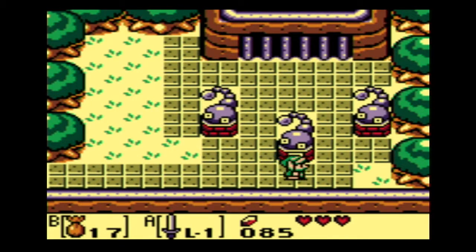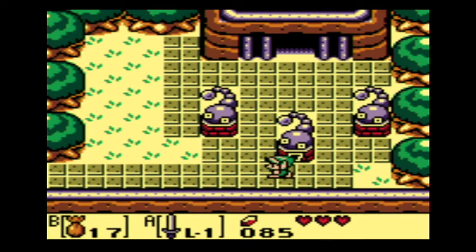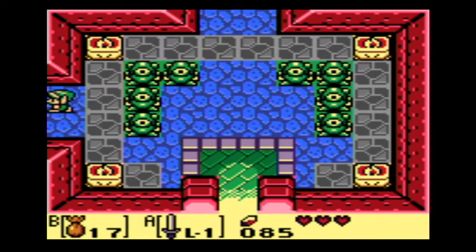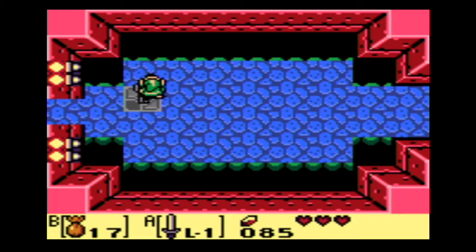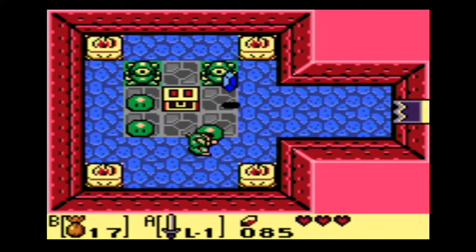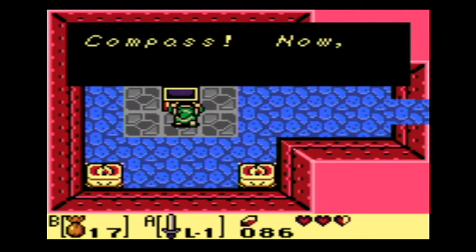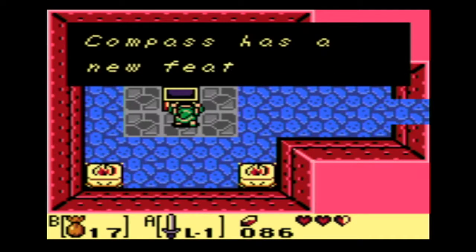Alright, here's Tail Cave — let's go put the key in the keyhole, and there we go. So level one: Tail Cave, this is our first dungeon. Right here we have these enemies — the only way to kill them is by pushing them off the cliff like that. So right here we got some enemies, and we get a chest with the compass.